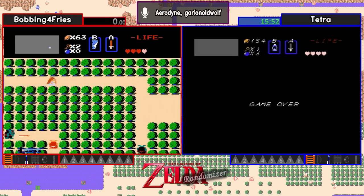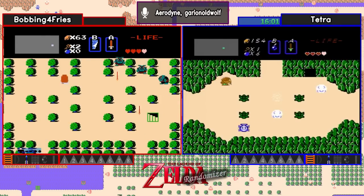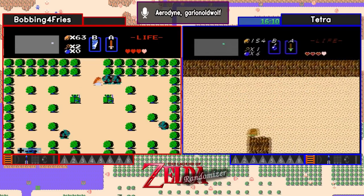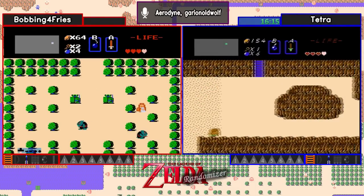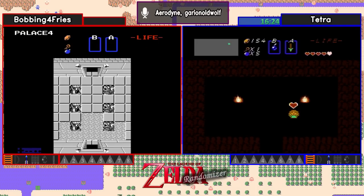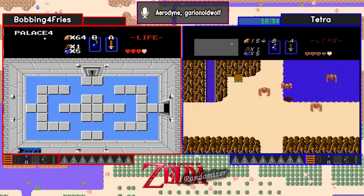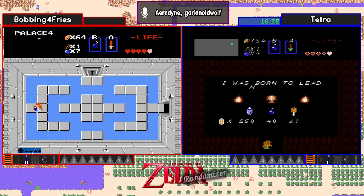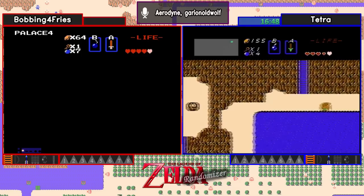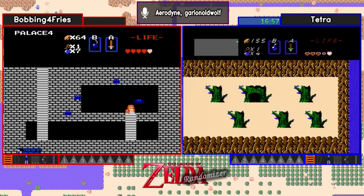At this point, it's starting to get to where they're going to have to start diving and getting those Triforces, because both are probably feeling a little nervous that their opponent's probably got one or two by now. And there's a vanilla-type Take Any at Heart Rock — that's one of the vanilla locations of the Take Annies. And it looks like Bobbing's about to find the item in four. Yeah, it's the power bracelet. That could be useful, because I'm pretty sure we still have a couple levels we haven't found yet. They could be either raft or power bracelet locked, or even recorder blocked.